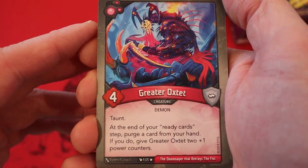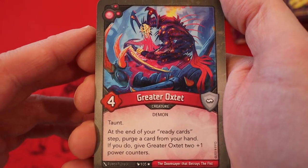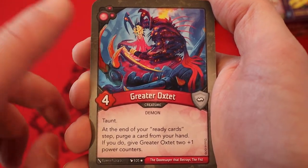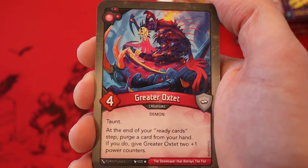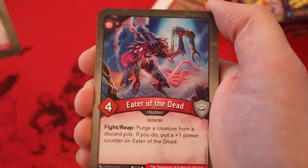And now we're on to Dis. It's Greater Ox Tet — four power, taunt. At the end of your ready card step, purge a card from your hand. If you do, give Greater Ox Tet two plus-one power counters. I'm a big fan of this card. Essentially, you're going to play it, leave a card in your hand at the end of the turn, and it's going to go up to a six-power taunt. That's really good. It can keep getting bigger every single turn. It's also helping you cycle your deck and get certain cards out of your deck.